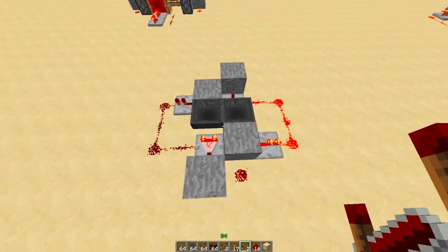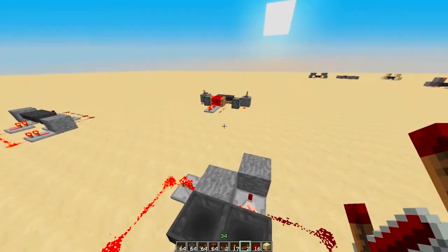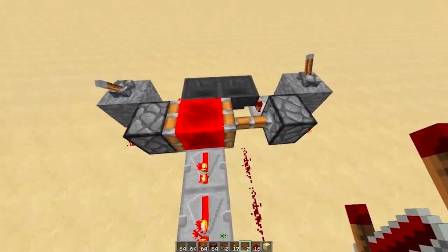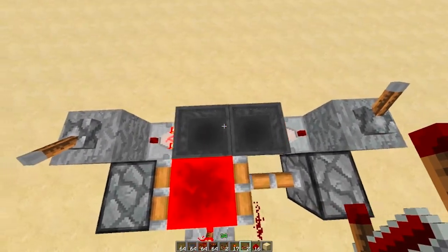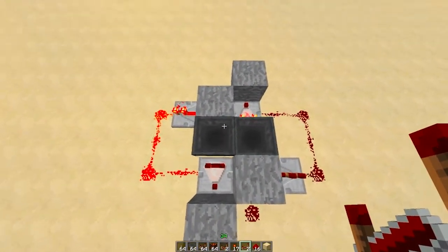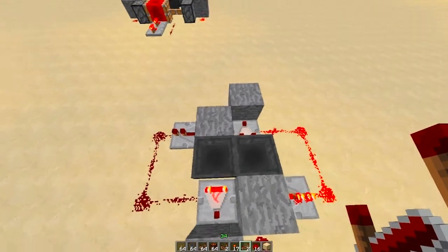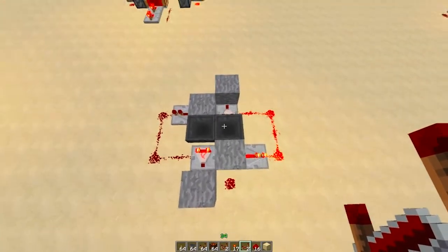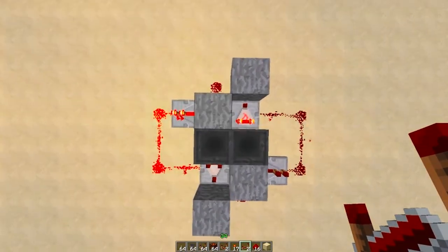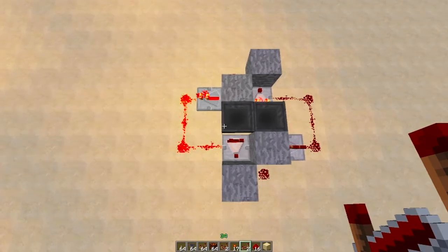Hello everybody, this is Ironcrash22. Today I have for you a hopper timer. This is basically a tweak of Ito's design — Ito's design uses two hoppers that face each other with two pistons that ping pong a block of redstone, swapping items between the hoppers. This is the same concept but instead of using a piston or an RS latch, this only uses comparators, repeaters, and blocks with a little bit of redstone.